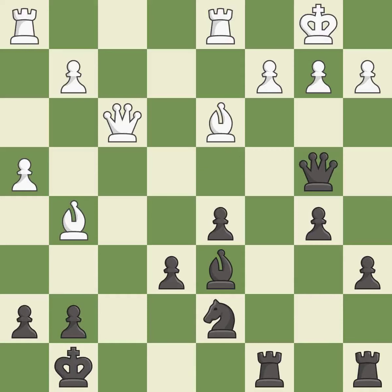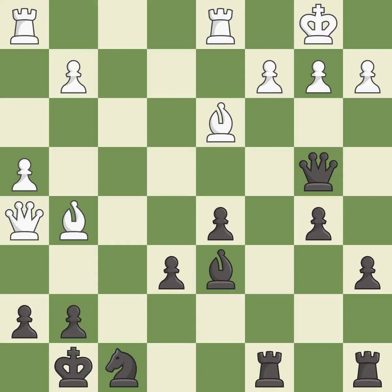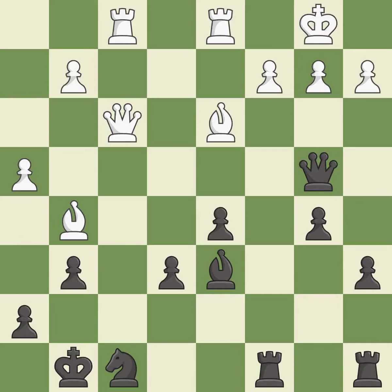This threatens to reveal an attack on a queen while also checking the king — it is excellent. This misses an opportunity to win a tempo by threatening a queen. This allows the opponent to kick a queen — it is a mistake. That's not a mistake, but it's not the best move either — it is good. This protects an under-defended pawn that is under attack — it is good. The rook is now on an open file, which helps control squares across the board — it is excellent. This kicks an opposing queen — it is best.